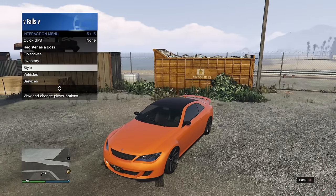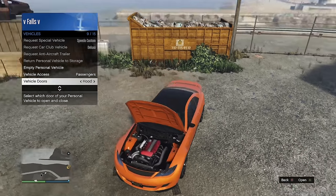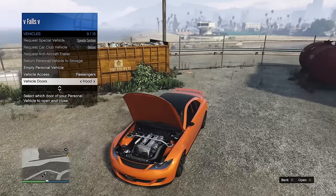The Zion has a roll cage option that, when installed, actually changes the engine as well, making it a twin-turbo model. Without the roll cage, the engine looks one way — with the roll cage installed, it looks quite different.